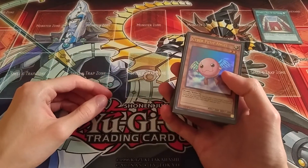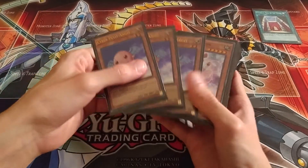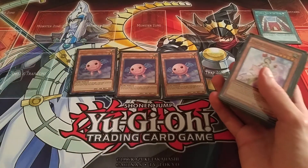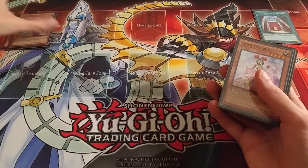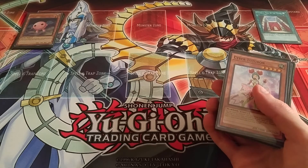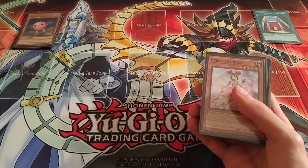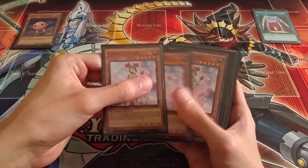I also have a thing for fairy decks. I've got three Cyber Petite Angels that help search out your Ritual Spell cards, so I got three of those in there. This deck also has some variety to it — it is a lot of fun and it can be very good as well. Got three Cyber Tutu Bonds.